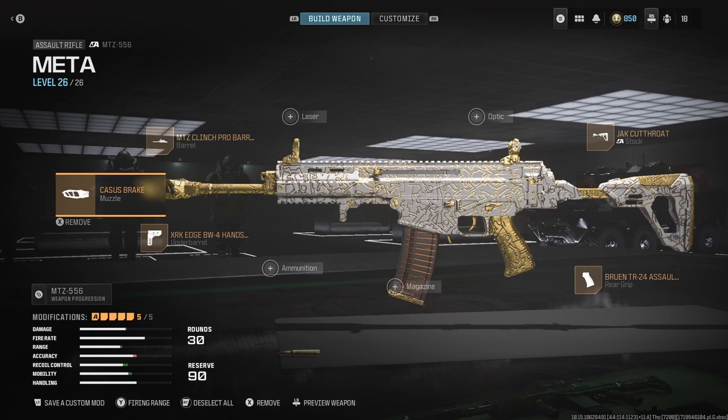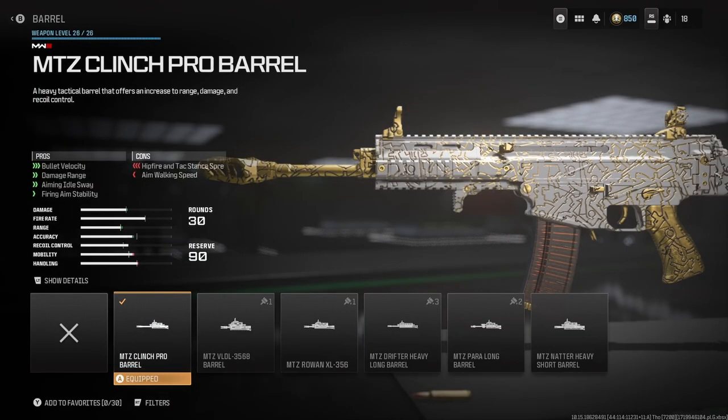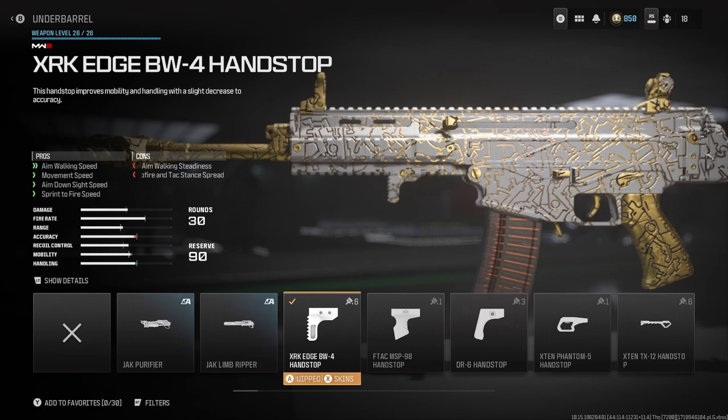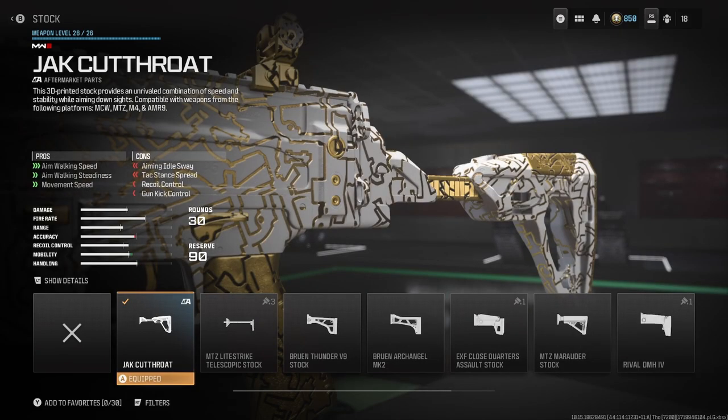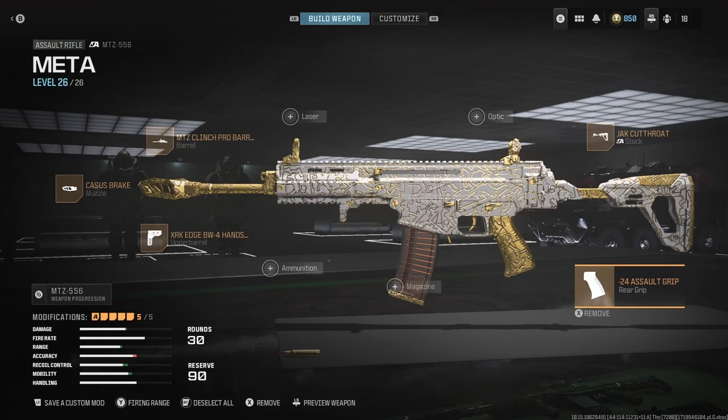In this video we're going to be checking out the MTZ 556 meta class and comparing it to my class, which I consider the best class in the game. The meta class consists of the Casus Brake muzzle, the MTZ Clinch Pro barrel, the XRK Edge BW4 hand stop, the Jack Cut Throat stock, and the Bruin TR24 assault grip.